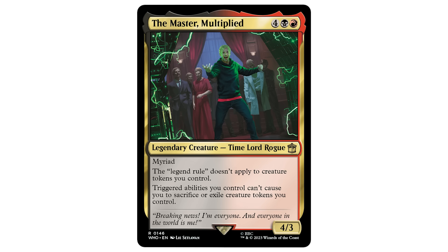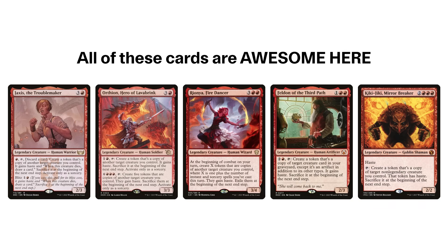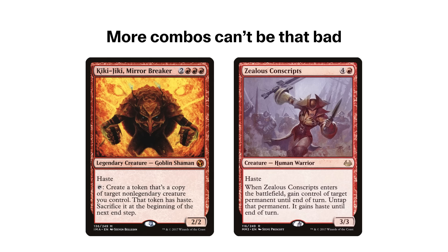Other cards that the Master's ability breaks includes other temporary clone creatures, like Jaxis the Troublemaker, Ortheon Hero of Lava Brink, Rionia Fire Dancer, Feldon of the Third Path, and Kiki-Jiki Mirror Breaker. Because we're already playing Kiki-Jiki, we might as well throw in a Zealous Conscripts to add another line while we're at it.